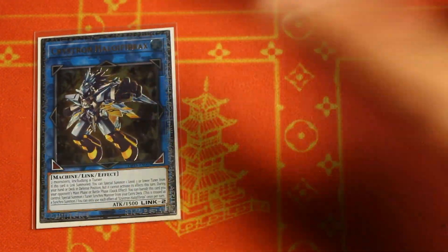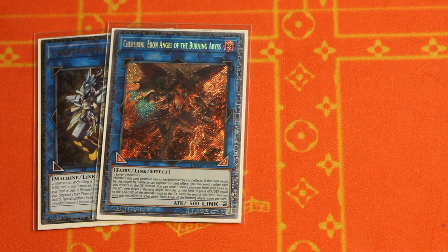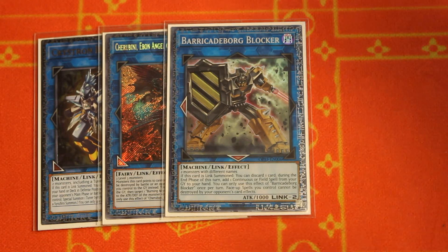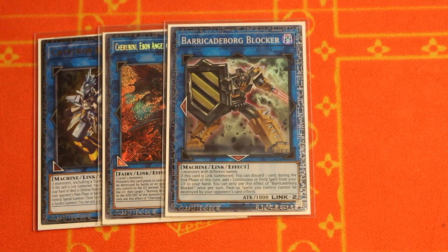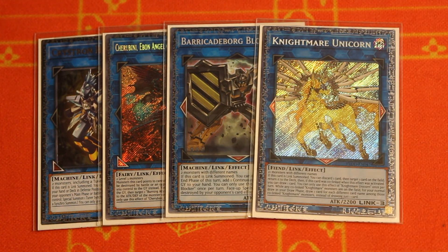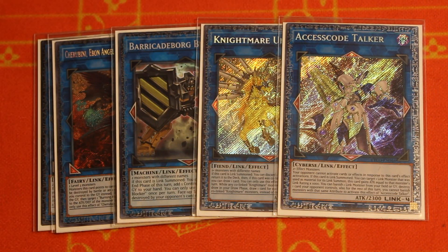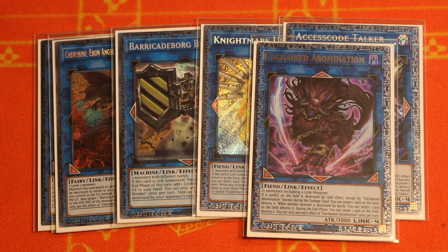Moving on to the extra deck: we are playing Halki, Fiber, and Axe of course because this is the Synchro build. Cherubini is one of our main enablers — easy to make with Tour Guide or our Danger monsters. The one Barricade Road Blocker: don't use that hand-emptying effect, it's a mandatory add-back in end phase which means you'll break your cards — be smart about this. Nightmare Unicorn lets you shuffle back and helps you climb into Access Code Talker — good for going second. And we've got Unchained Abomination, which is especially powerful in combination with Infernity Break.